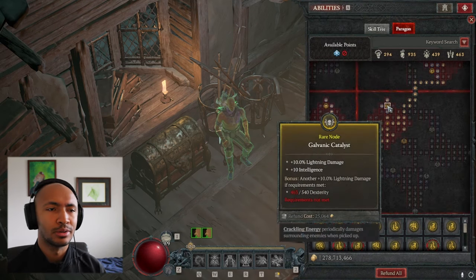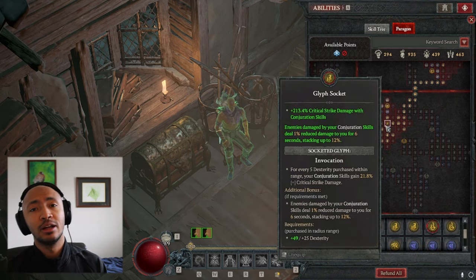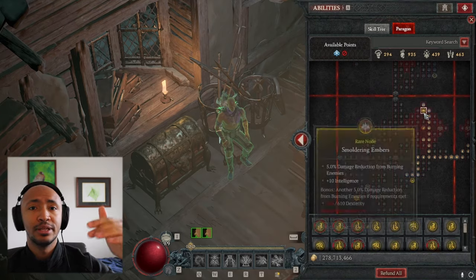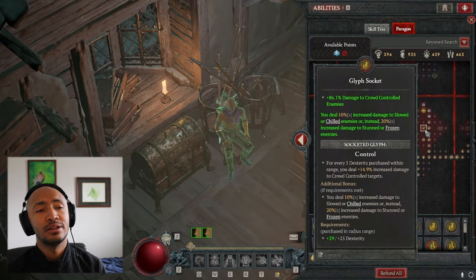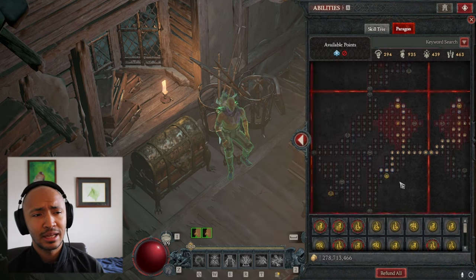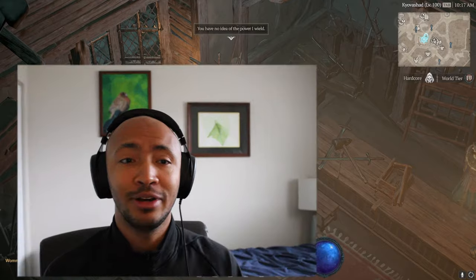We finally have another build in the S-tier alongside fireball and blizzard — now conjurations makes three sork builds in the S-tier in my opinion. This build does take a long time to come online, but it kind of makes Diablo 4 feel like it has a good loot system, which is funny. I hope RNG blesses you with whatever you're looking for.